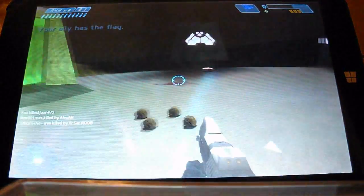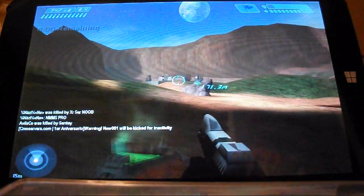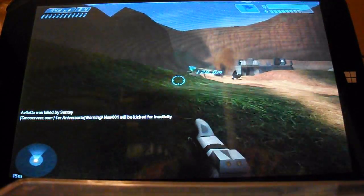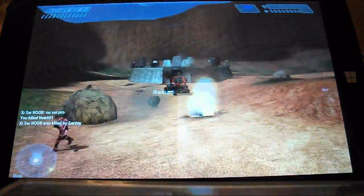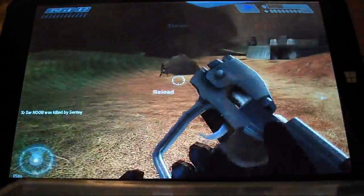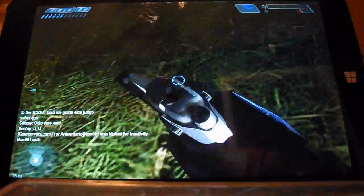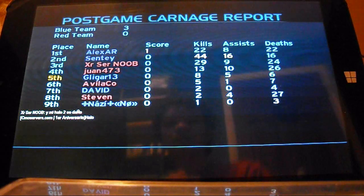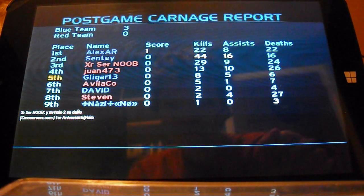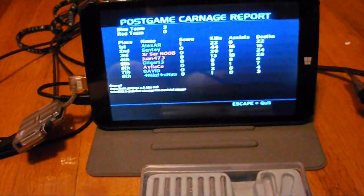Blue team has the flag. And there you have it — Halo Custom Edition running on a tablet. As you can see here, it really is running on a tablet.